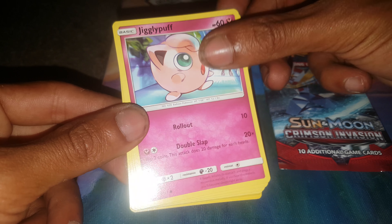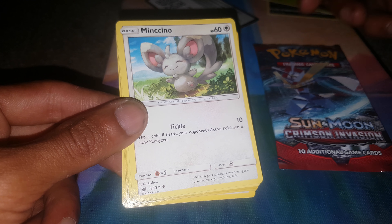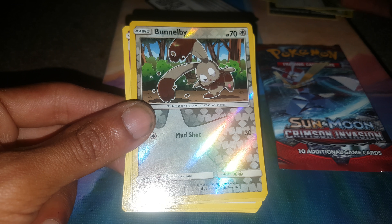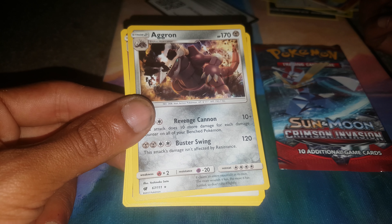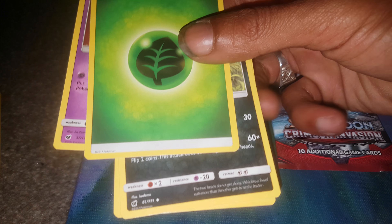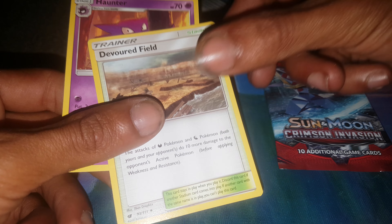Hounder, Jigglypuff, Exeggcute, Mincino, Numble, Bunnel B, Argon Inverted Hollow — very nice. Leaf type energy, Willish, Devoured Field, and Haunter.